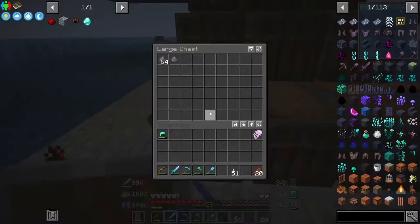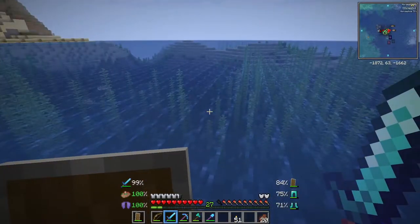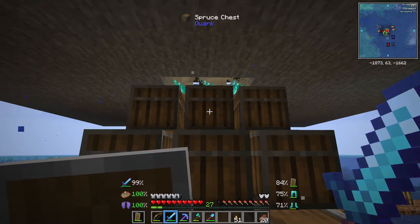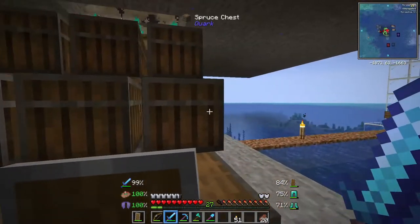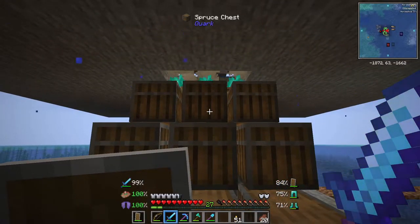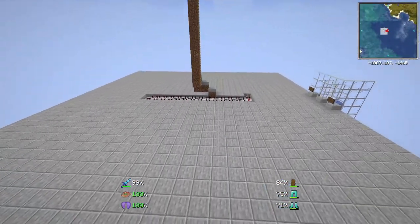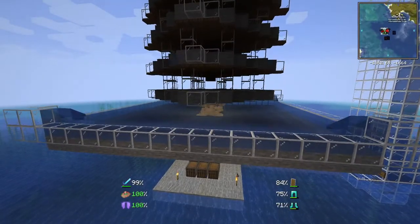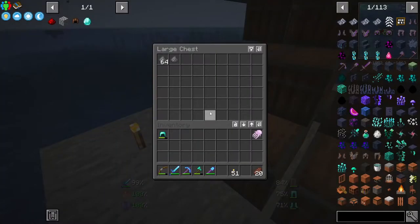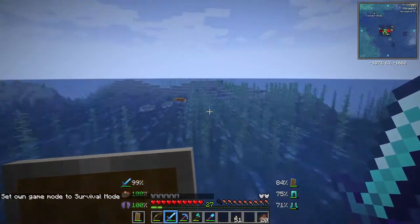I'm quite disappointed. I put it all in this chest and we got a stack plus one in a little over an hour. The tutorial said 2,300 an hour, and that's literally it — I don't understand. I'm not quite sure what the issue is. We have soul campfires up there. I checked beforehand to make sure everything was good — all of the platforms had the water running down, I was at the right height. I don't know what the issue is. If anybody knows, please let me know, because I thought with this farm we would be set for a while. It looks like it's going to take forever and a half just to get a good supply of rockets.